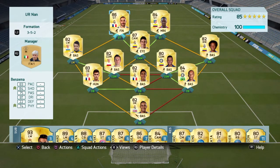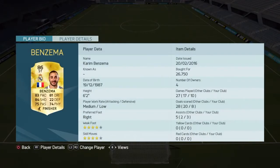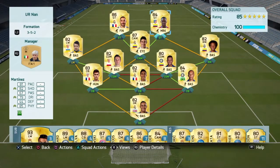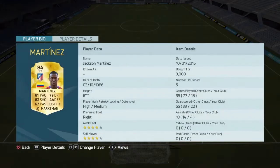At the two striker spots we have the overpowered Martinez and Benzema right next to him. Benzema has played 10 games and got me 8 goals and 3 assists — cost me 26k, four-star skill moves, four-star weak foot. Jackson Martinez is six foot, four-star skill moves, four-star weak foot, a cheap striker who's played 18 games and got me 22 goals and 4 assists.